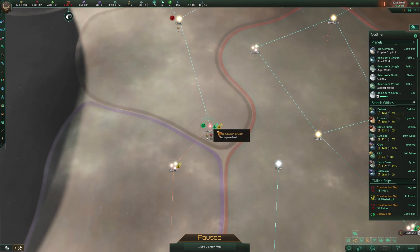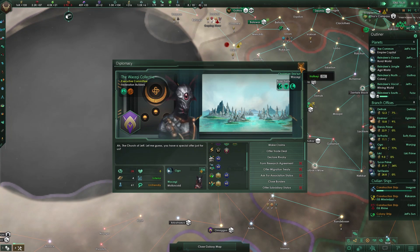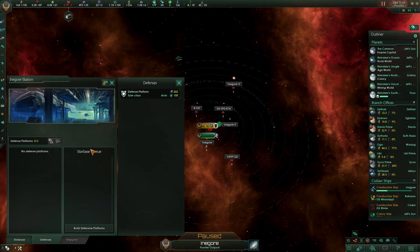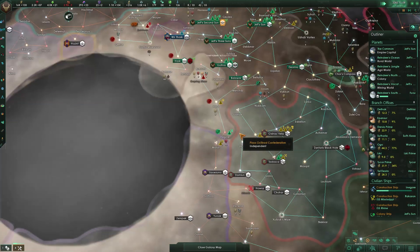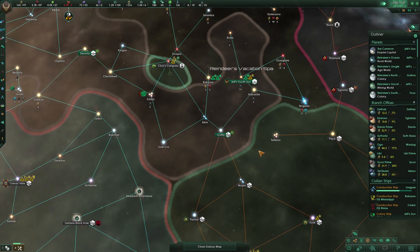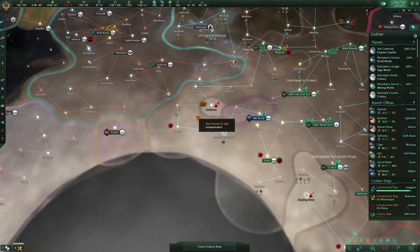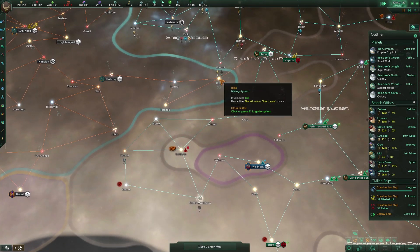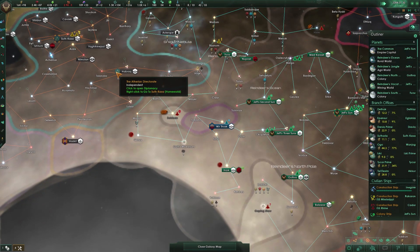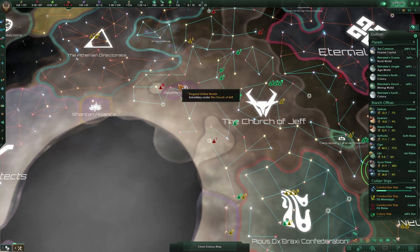Construction finalized! We now share borders with the Wakagi — they kind of like us, and they're inferior. Do we want to get a starbase there? Probably, it's entrance to our territories. We'll probably leave it at a regular starbase for now. I'd still much rather max you out and then move on. How do we get into the Ethereans? There are multiple ways. Maybe I should be worried — they're superior to me, which is a little scary.